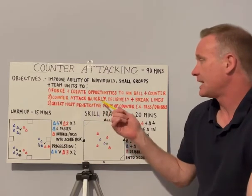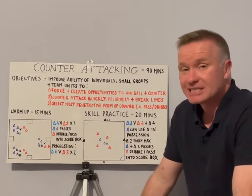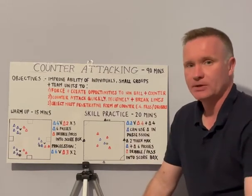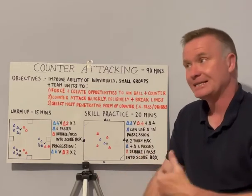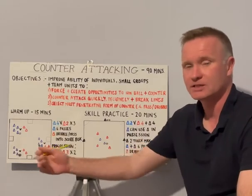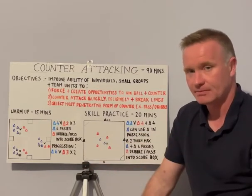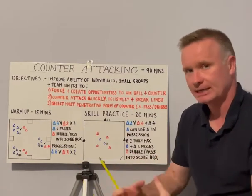The counter-attack must be quick, decisive, and break lines. If we're using six seconds as a rule, the moment the counter-attack goes beyond that period of time, or if the direction changes, momentum is lost. Ideally, we want to keep a counter-attack moving forward from pass to pass. If it starts to go backwards or sideways, the balance between counter-attack and a normal possession-based attack is gone.